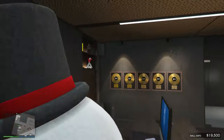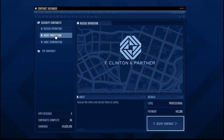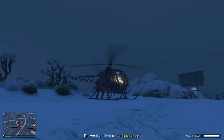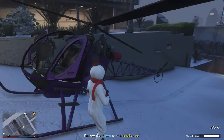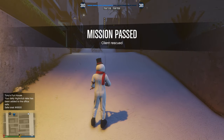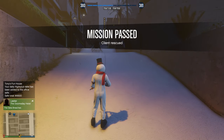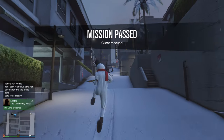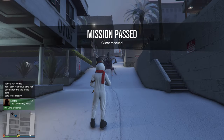I came to my agency to check security contracts and grabbed the highest paying one at $42,000. I helped a man get out of a conflict, brought him to his destination, and got $42,000 — pretty darn easy. If you're a new player in GTA Online and want to make millions of dollars, check out the linked video where I show you exactly how to do it.